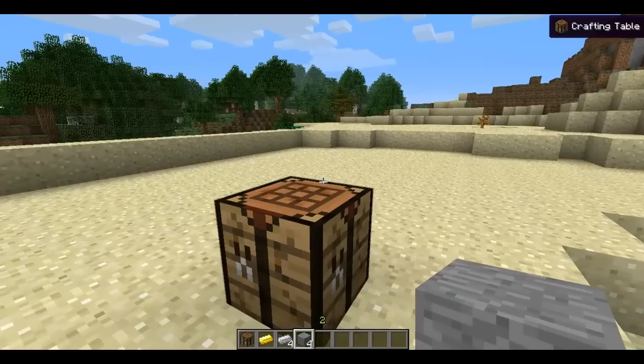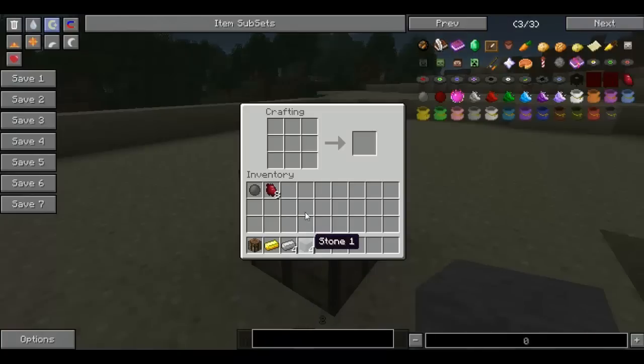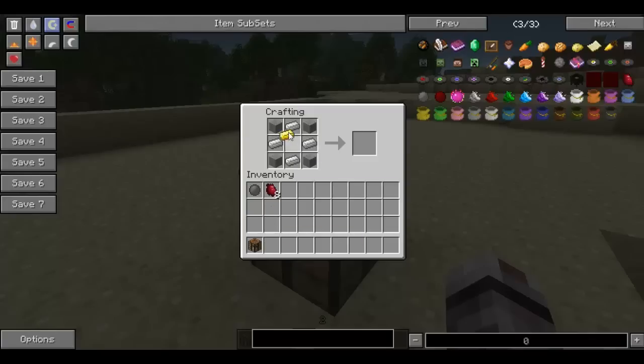The first thing you want to do is craft something called an inert stone. An inert stone is crafted by taking four stone, four iron, and one gold, and putting them in this pattern, and then you get yourself an inert stone.